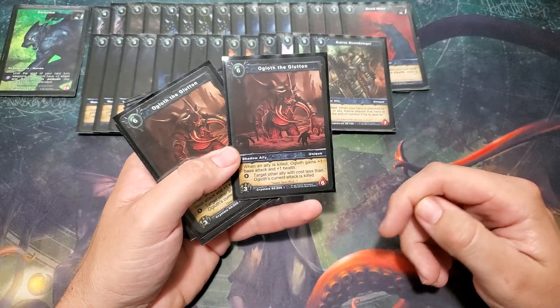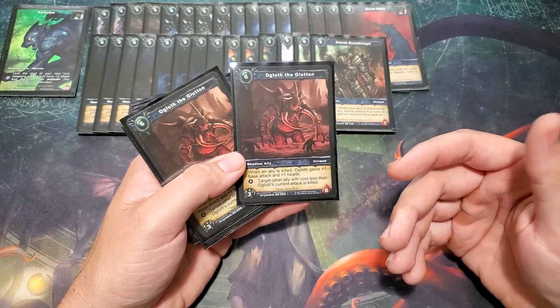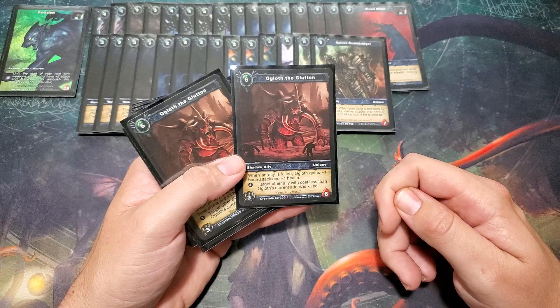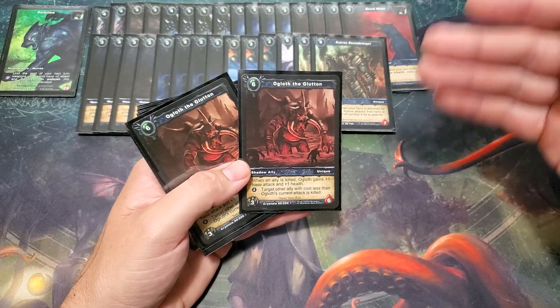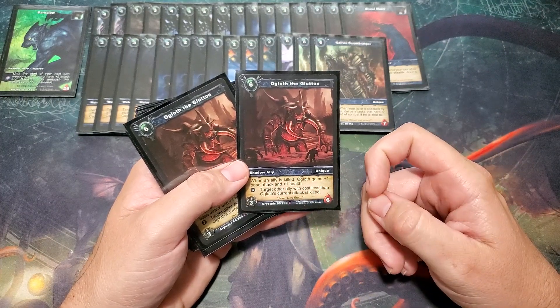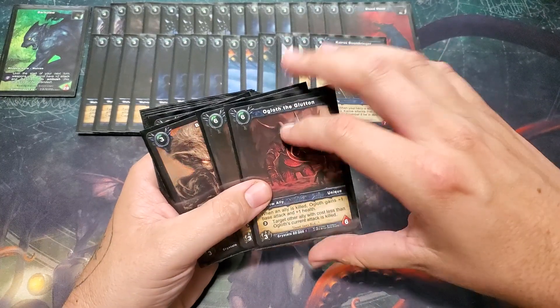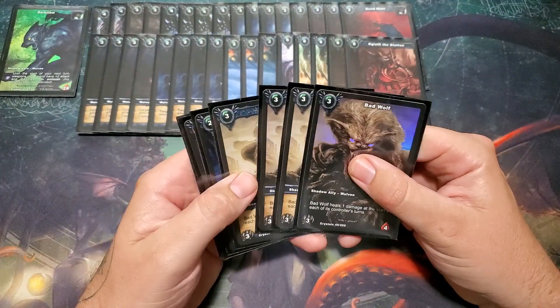Also running two copies of Ogloth the Glutton — cool artwork too. Three attack, which is pretty bad for a six cost, but his abilities make up for it. Six health is really good. Whenever an ally is killed, he gains plus one base attack and plus one health, so every time something dies he continually gets bigger. And if you have three shadow energy, target another ally whose cost is less than his current attack is killed — so he can just kill anything in play.